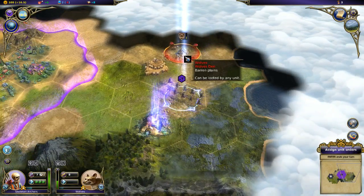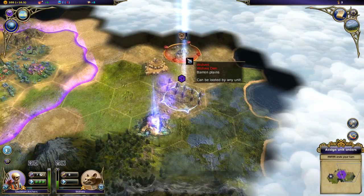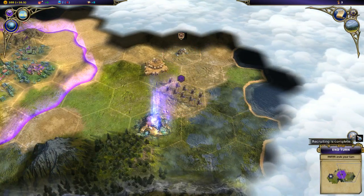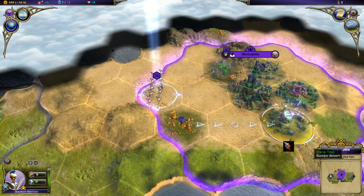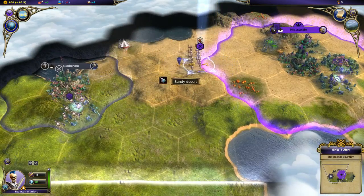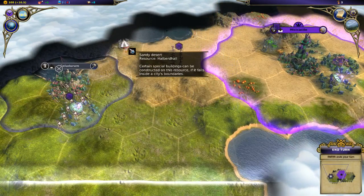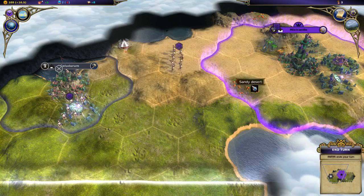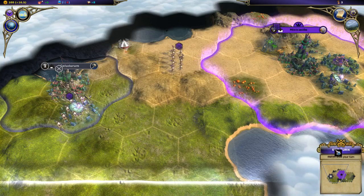I'm going to take another shot at these wolves - hopefully finish them off and get more experience points for my units. Recruiting is completed. I've queued up some more, so that's fine. What do we have here? Halberd Hall - interesting. End turn.